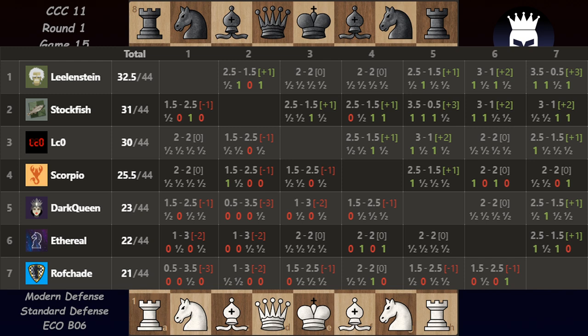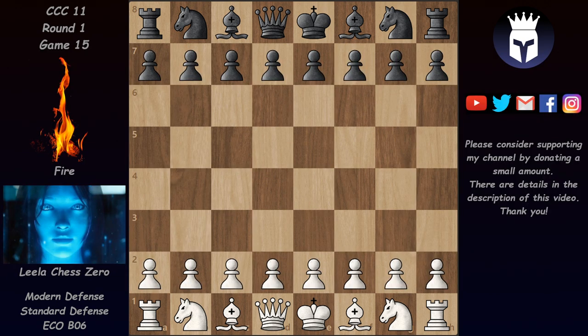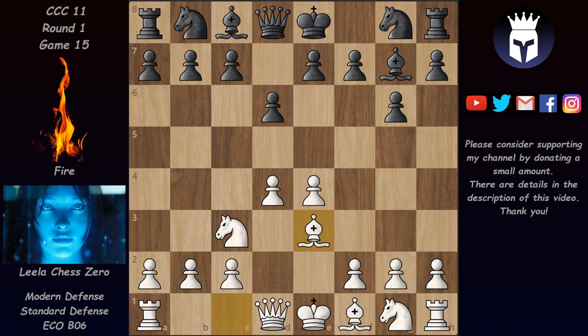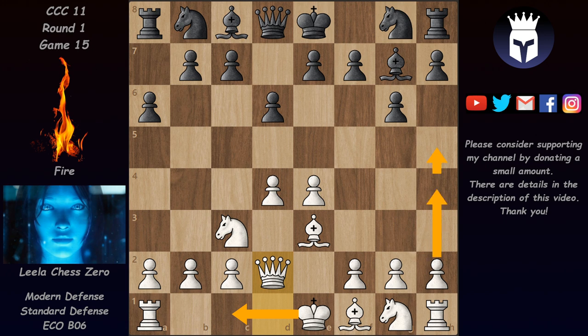Today we have a game between Leela and Fire. They played a Modern Defense. The game started with e4 and after g6, d4, and Bishop g7 we have a Robatsch Modern Defense. Here if White plays c4 we can transpose into King's Indian, but in this one we have nice e3, and after d6 we have Bishop e3, a6, and after Queen d2 we reach the position. White is going for a setup with long castles and then an attack on the kingside, which is very effective when White has control of the center with two pawns and Black has a pawn on g6.